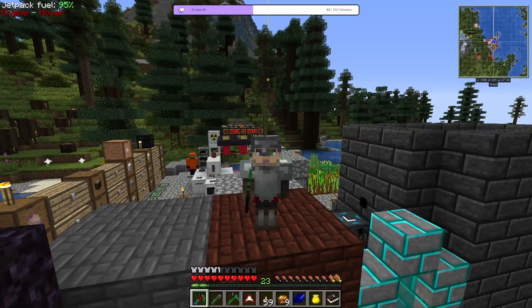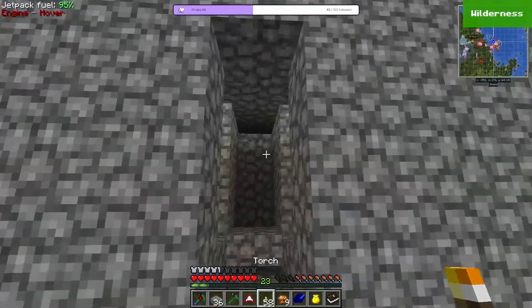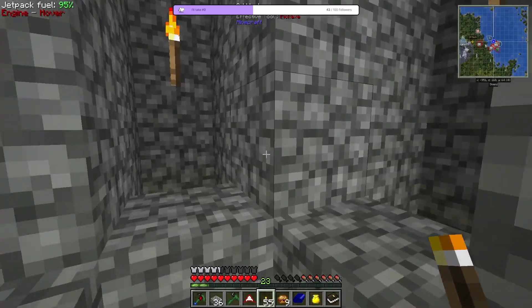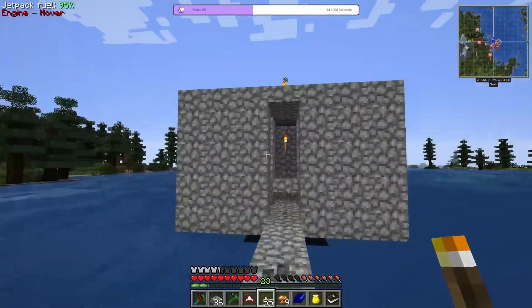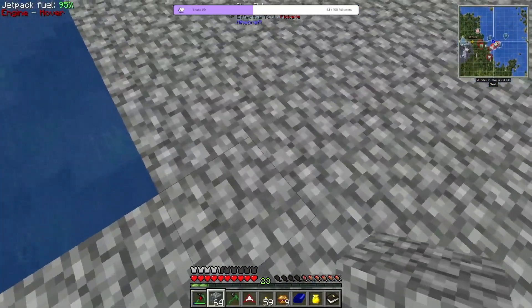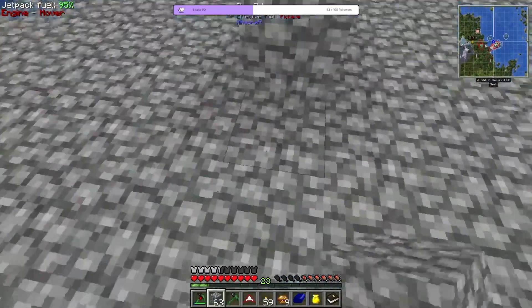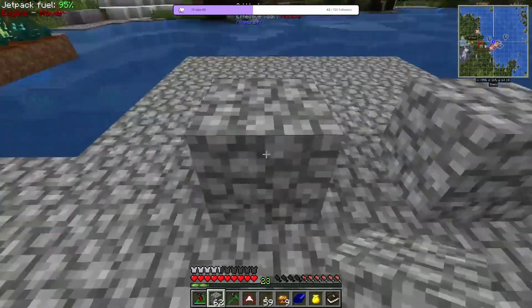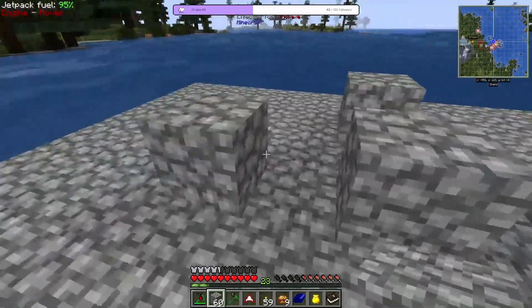Hey everyone, it's the Skeleton Bones back with some Minecraft Infinity Evolved Expert Mode. What I'm trying to do here is I'm gonna make a containment for three villagers. I should've made it a bit larger, but this is how it's gonna be. A trading post is gonna be here, and there's gonna be several rooms with villagers around this trading post.